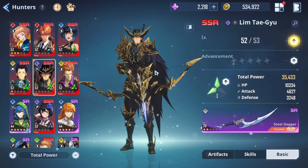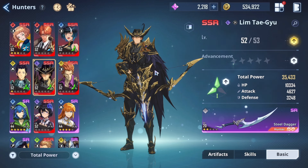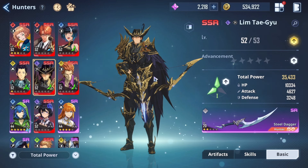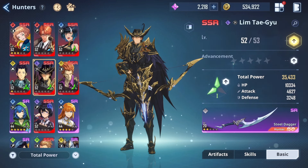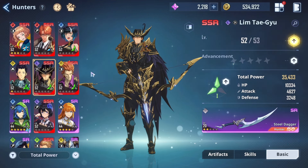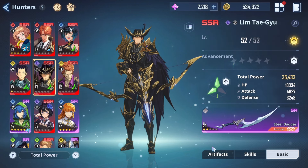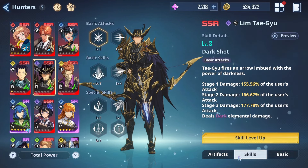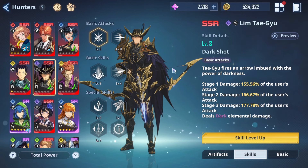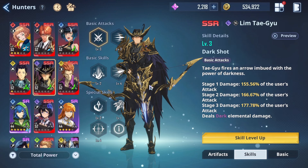Go ahead and hit the like button — let's get 60 likes on this video! Now, is Lim Taegu my favorite SSR character? I think he's the most unique SSR character to use because his playstyle is completely different from the rest. We're going to go over his skills first, and then afterwards the best artifacts. I'll have a timestamp so you can skip ahead to the artifact section if you already understand his skills.